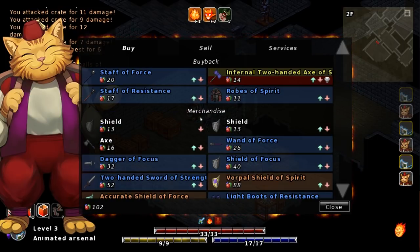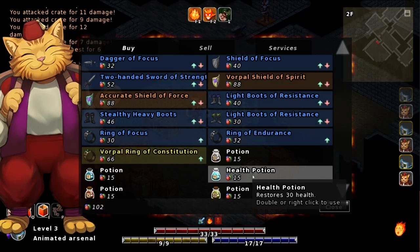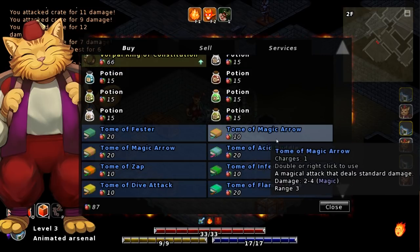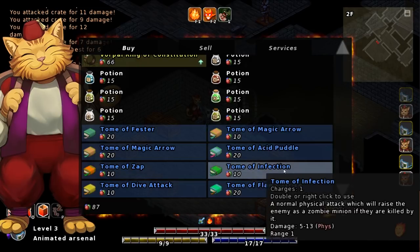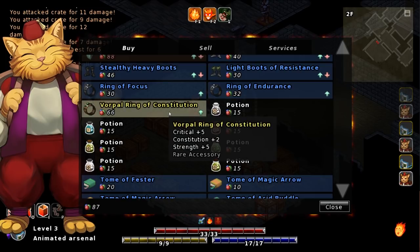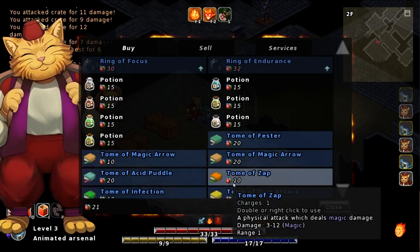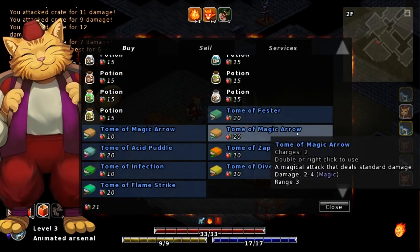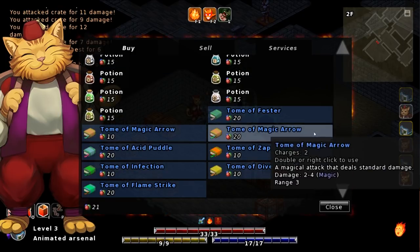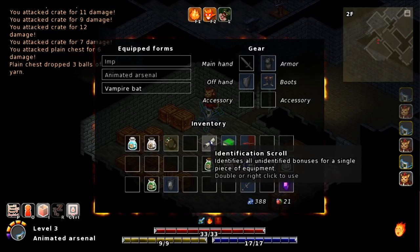What else does he sell? Health potion — he only sold one of those. Tome of magic arrow. Vorpal ring of constitution — that actually seems pretty worth getting right now. Let's get the Vorpal ring of constitution. Let's close — maybe I'll get more balls of yarn. ID scroll. Poison potion. I have so many potions in my inventory. Okay, so we've got a critical potion, an odd-looking potion, and a damage potion. I'm curious about whether or not I can use potions on other people.